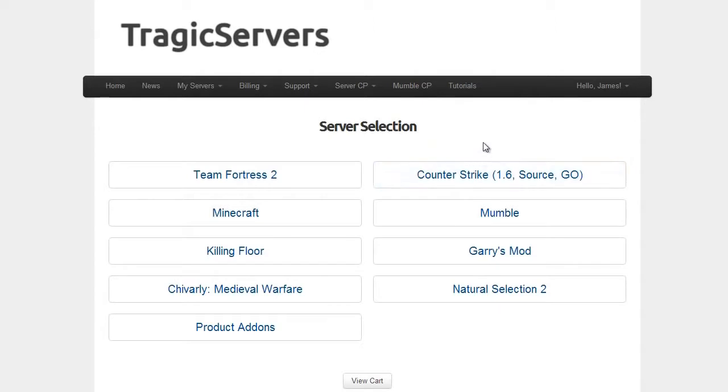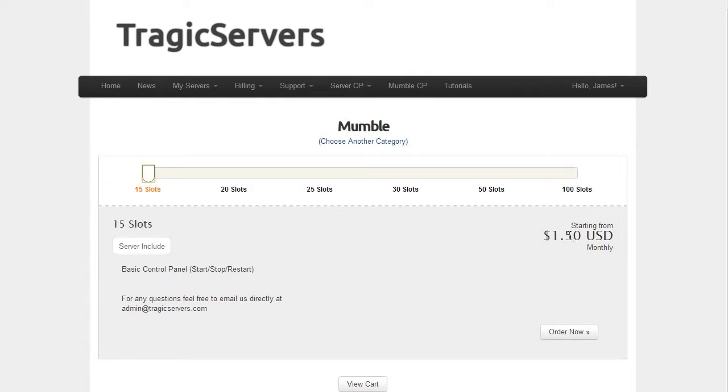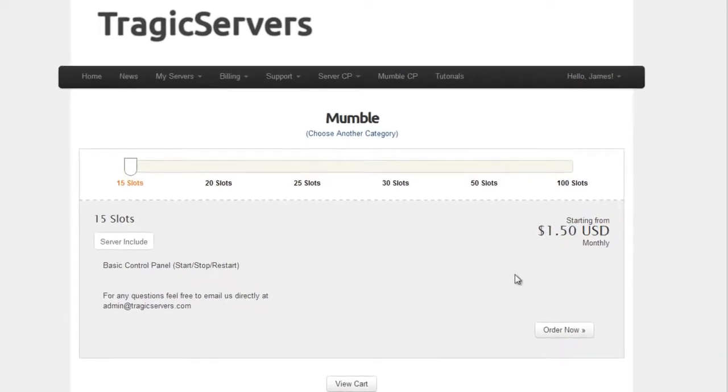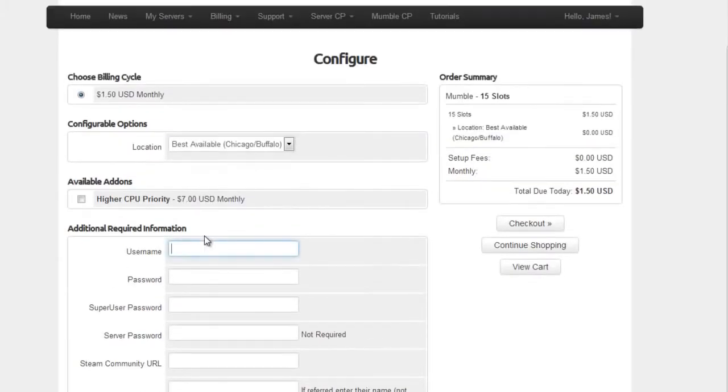The first step is you go ahead and buy the server. Go to mumble, go to whatever slots you want — notice that 15 slots is only a dollar and fifty cents a month — then go to order now. There are a couple things I want to talk about on this screen, which is why I brought it up.